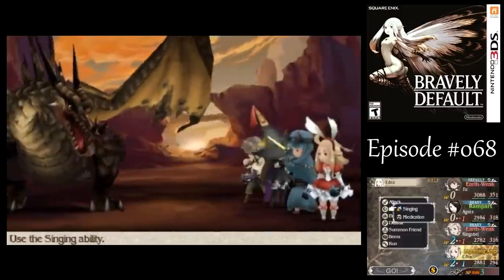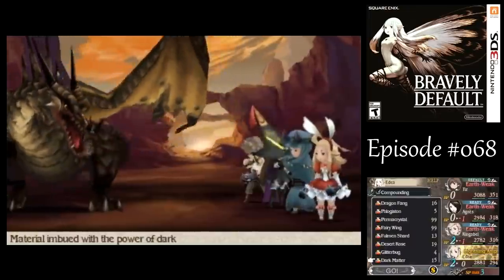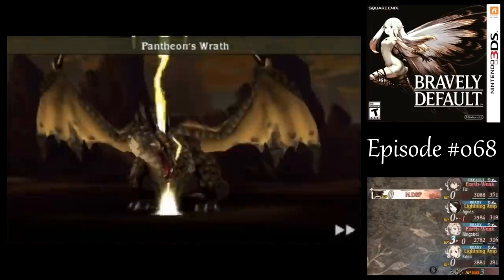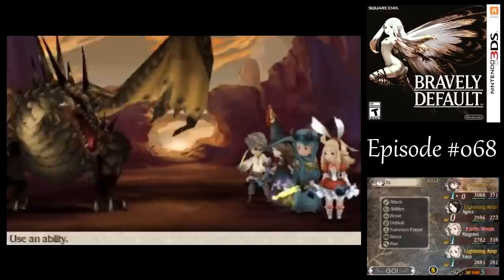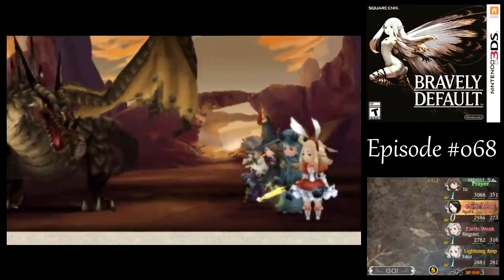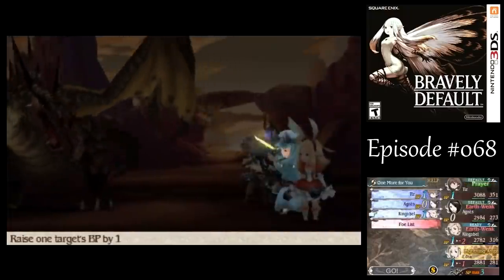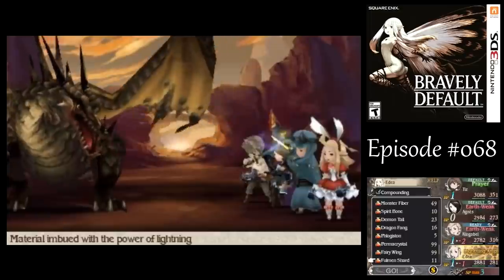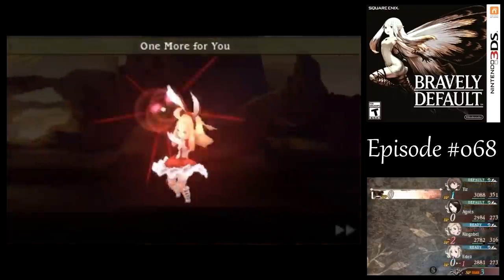Let's go with Double Fulmin Shard, but I don't want to spend all of my spare BP on Edea — I have a feeling Lightning Weakness is going to wear off any minute now. Yep, saw that one coming. Now that Lightning Weakness is gone, there's no point in attacking with her. Let's go Rampart, then get one more BP on Ringabell, and then I will re-inflict Lightning Weakness on the guy. I forgot to buy more Fulmin Shards — well, I think I'll be fine anyway.